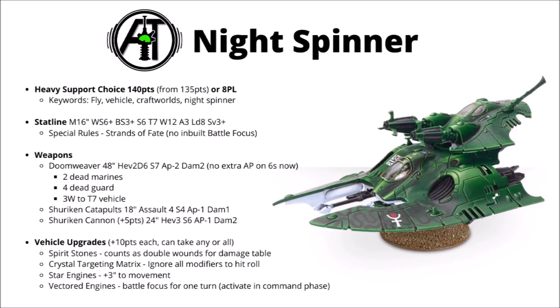The main event is the Doomweaver — a 48-inch barrage weapon with heavy 2D6 shots, strength 7, AP minus 2, and damage 2. It does appear to have traded out the extra AP on 6s for a flat AP minus 2 at base. With average rolling and not taking into account any buffs such as Craftworld attributes, that's going to be 2 dead 2-wound marines, 4 dead guardsmen, or around 3 wounds to a toughness 7 vehicle. Not enormous damage perhaps, but fairly general purpose and not too bad for a very long range artillery tank with great movement.